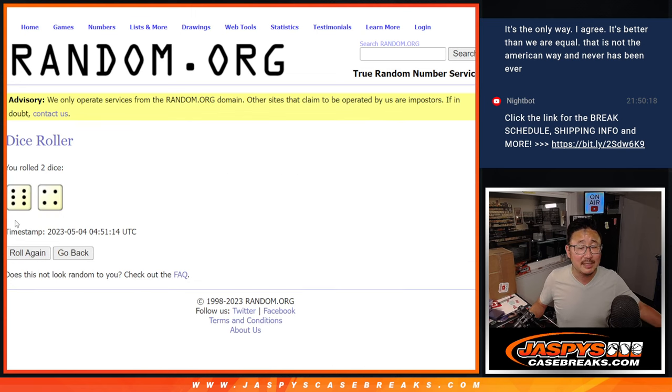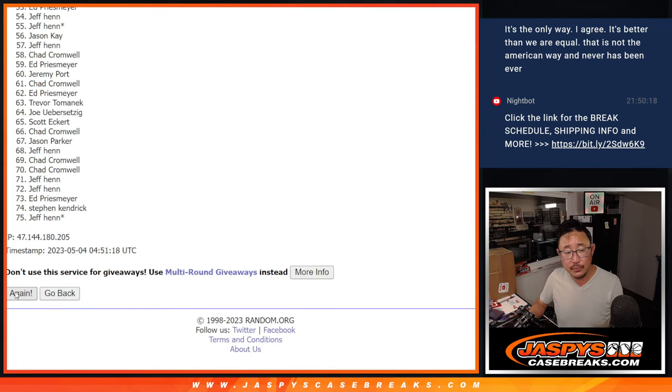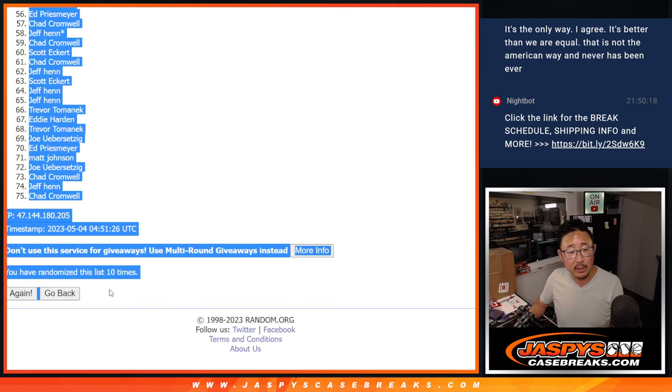Let's roll it, randomize it. Six and a four — ten times for names and players. One, two, three, four, five, six, seven, eight, nine, and tenth and final time. Got Jeremy all the way down to Chad.